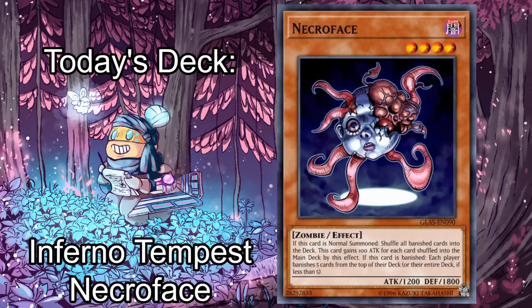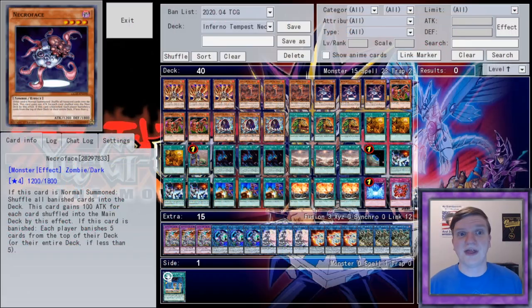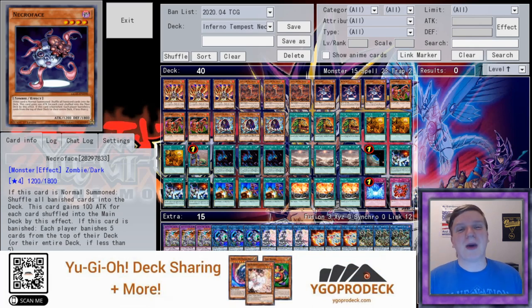Hey everybody, Joseph Rothschild here, aka MBT, back again with another episode of 10-Minute Testing. Yesterday we played an uninteractive, miserable deck that represents a lot of the worst Yu-Gi-Oh! has to offer. Today we're going to do the exact same, except this time the deck is terrible. Nonetheless, it's time for us to take a look at an exceptionally silly strategy enabled by a recent Unlimit, presenting Inferno Tempest Necroface. This video is sponsored by Yu-Gi-Oh! Pro Deck — a one-stop shop for deck building, deck uploading, card searching, and strategy articles, some of which are written by yours truly. I encourage any player interested in deck building to check out their website at www.ygoprodeckk.com.